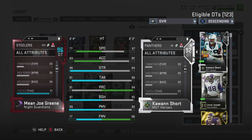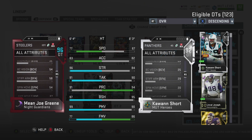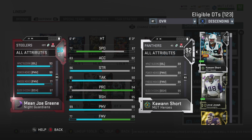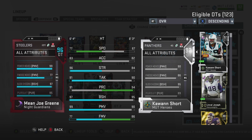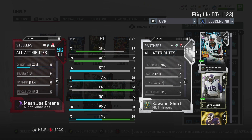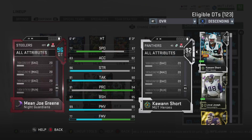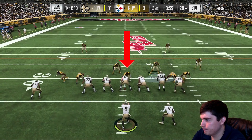77 speed, which is very nice for a defensive tackle — that's a pretty quick dude. 83 acceleration, 96 strength, so he's stronger than every single interior offensive lineman in the game by three. The block shed is higher than any guard or center by three. I think Sheriff can tie him with the chem boosts. Power move at 99, hip power 92, finesse move 77, but we won't talk about finesse move.